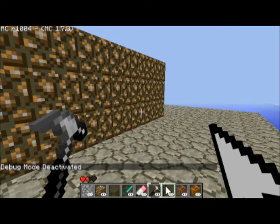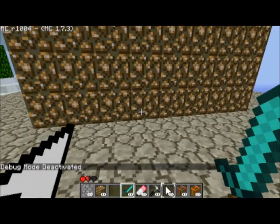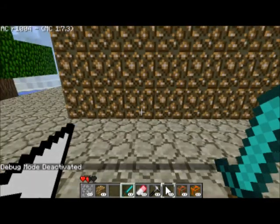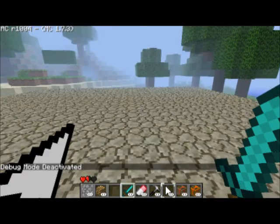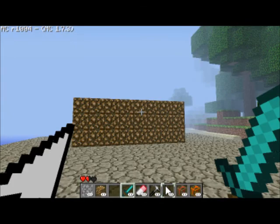Now if we exit build mode by pressing F4, everything's gone which is supposed to happen. We know the triggers are set here, so let's go ahead and test it out - and hey, look at that! We teleported behind the wall, no problem. Pretty easy, pretty simple - that's how to use teleport blocks.